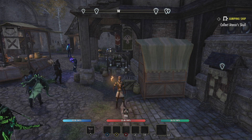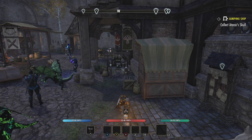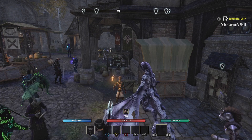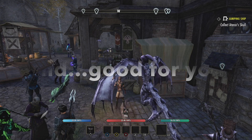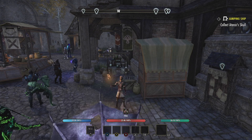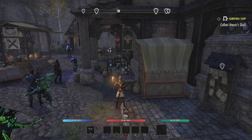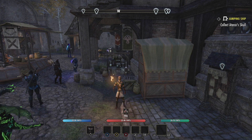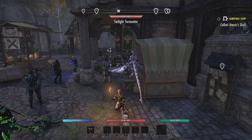All those guys hitting like 140k on a trial dummy are doing everything - sure, they're using the gear, but how are you going to get the gear if you can't even make it through the dungeon? Any one-bar build - people love them because they don't want to swap bars - but there's no one-bar build that can beat a very good two-bar build. Two-bar builds are going to be better. If someone says they hit 190k on a two-pet one-bar sorcerer build, okay - but that's a very skilled person, not the average player.